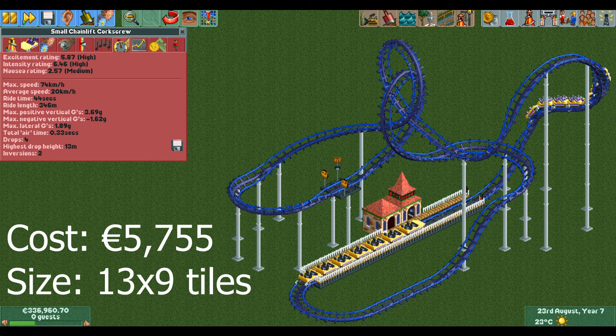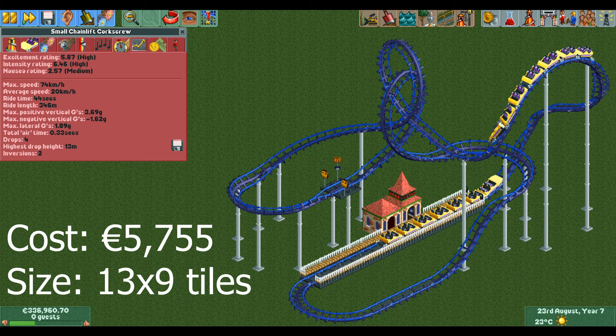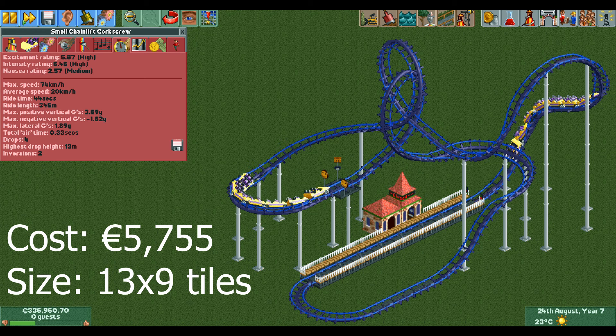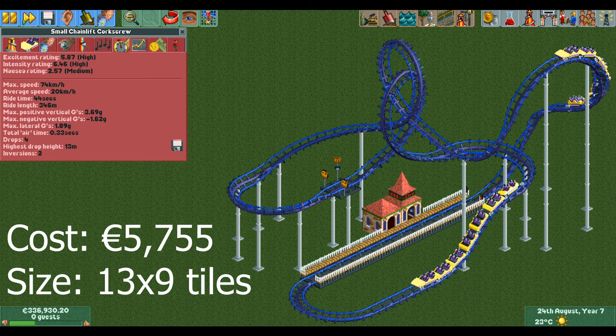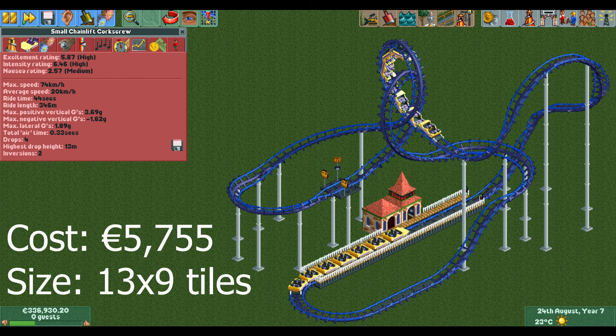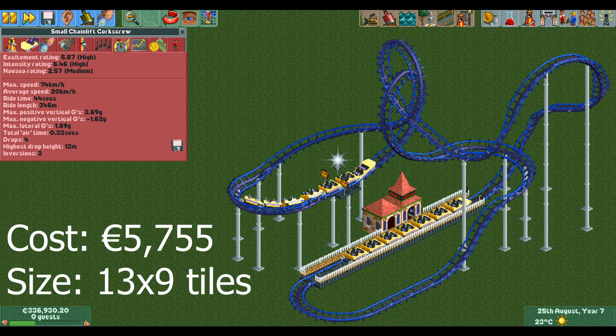Now onto the two chain lift designs. The main advantage with these is that you can have more than one train, but the downside is that because of the chain lift they have a longer ride time, evening it out a bit. The first chain lift design is basically just a steep lift hill followed by two interlocking loopings. The ride time isn't too long, and with two trains it has a fairly high capacity, making it useful for keeping guests off the path if overcrowding is an issue.